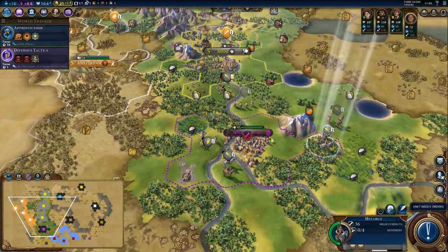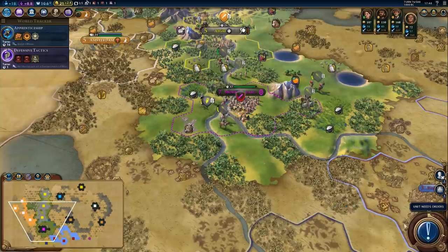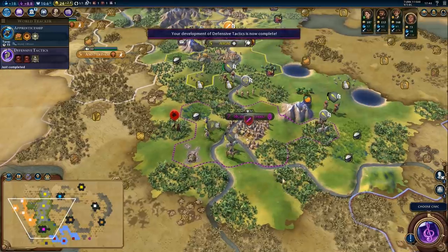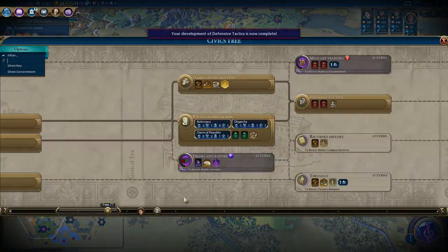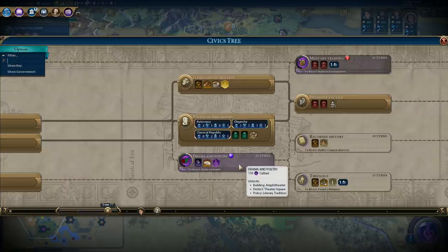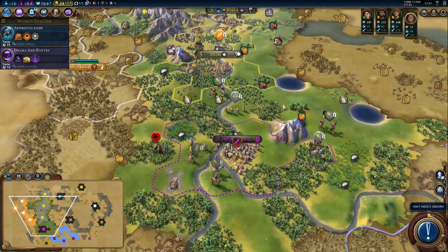We need to surround the city, that will take a moment. They might recruit another unit for defense — we need to watch out for that. We got defensive tactics. Can we bust anything easily? We will probably build an encampment at some point. I don't think we'll be building a world wonder soon, so let's just get drama and poetry.